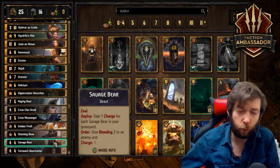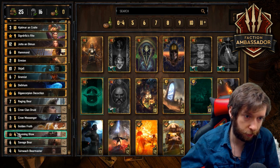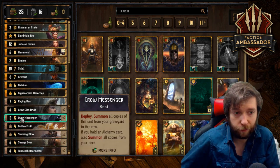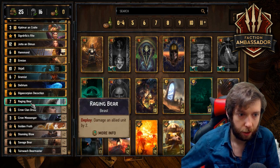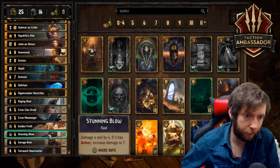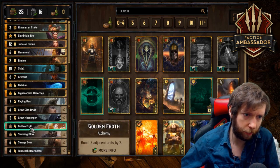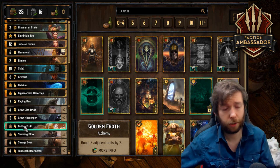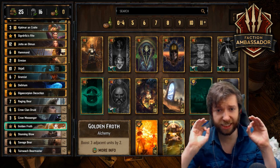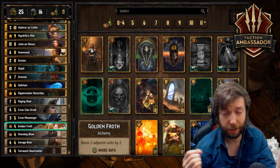You always want to have one Savage Bear in your hand — if you have two, it's negating the value you'll get in future rounds. Crow Messenger you'll sometimes even mulligan; it doesn't really matter. You probably don't want to mulligan too many druids though, because you only have five in the deck. Make sure with Ermion that you keep an alchemy card in your deck — that's why we have the Golden Froth. Those are the mulligans. This is a great, very underrated deck.